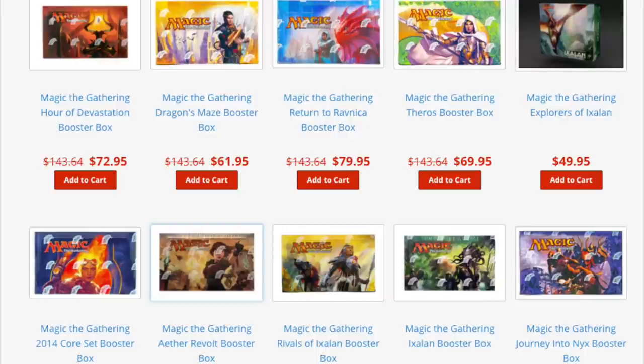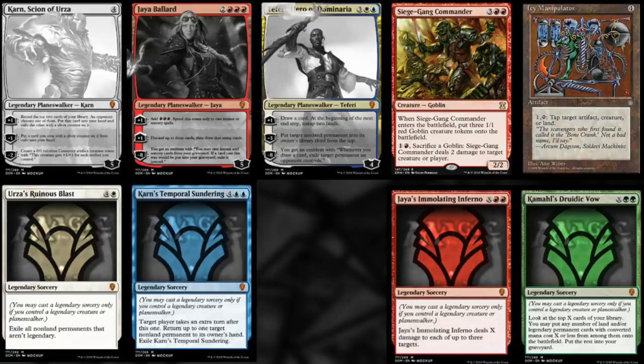I have to talk about old boxes for you to understand what has happened. Since RTR and Hour of Devastation up until Ixalan, box prices have all been under distribution prices online. The distribution price — the price your local game store would buy a box at — is anywhere between $76 and $78. A local game store trying to sell a box at $100 used to be able to do that, but they cannot anymore. Online, the competition is too heavy, too aggressive, and everything is cheaper and comes next day.